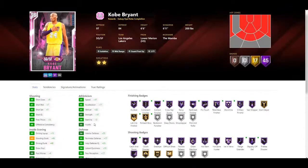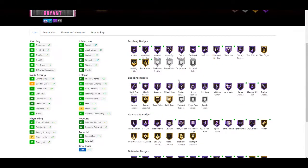Finishing badges - he's still missing pick and roller, drop stepper, deep hooks, and back down punisher, but now he has gold putback boss, gold up-and-under, gold alley-oop finisher, gold showtime, gold relentless finisher, gold faster finisher, gold contact finisher, gold consistent finisher, and gold acrobat. So he gets a significant upgrade in finishing badges. Shooting badges - he still has gold quick draw, which I think is a better jump shot for Kobe.